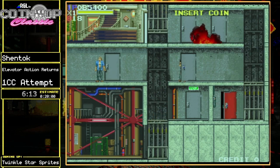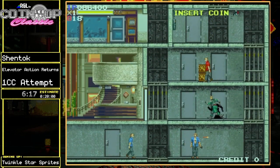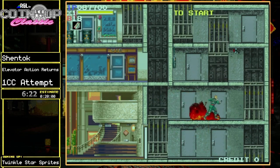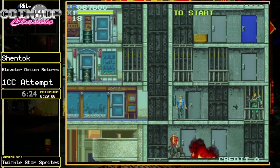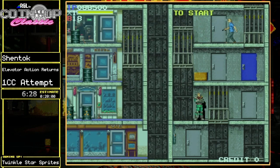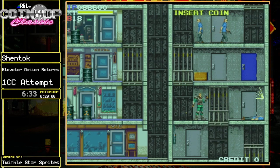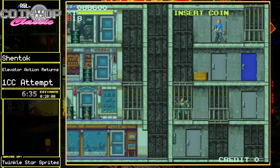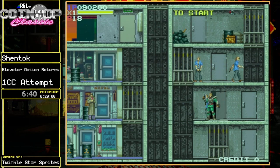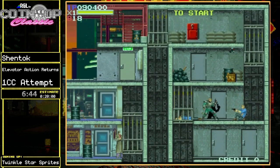Jad's bombs are kind of weird — if you toss them down they only explode when they hit something, so they can stick around for a bit. That's useful in the sense that you can lay them down strategically. But if you need to blow something up and they don't hit anything, they just sit there and you've wasted a bomb. Kart, by contrast, just has a regular bomb sweep. For some reason even though I know all the doors in this game, I keep second-guessing that one.